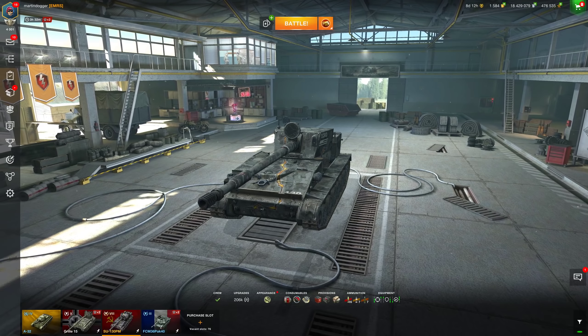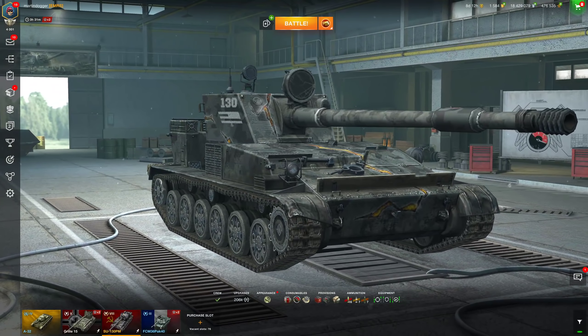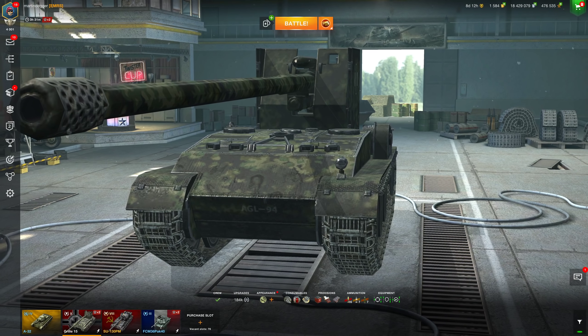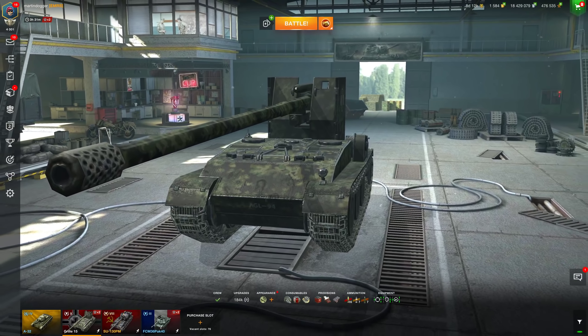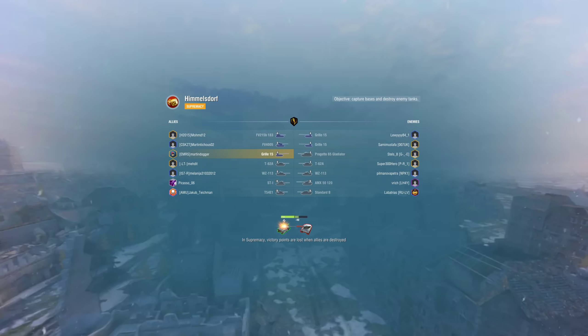Welcome back, ladies and gentlemen, tankers of Blitz Universe. Today I'll be showing you two tanks in action: the Grille 15 and the ISU-130 PM. This is not going to be a review or a how-to video, though maybe a little bit, because I want to talk about punishing the enemy. Sometimes enemies make mistakes, and when they do, you should punish them.